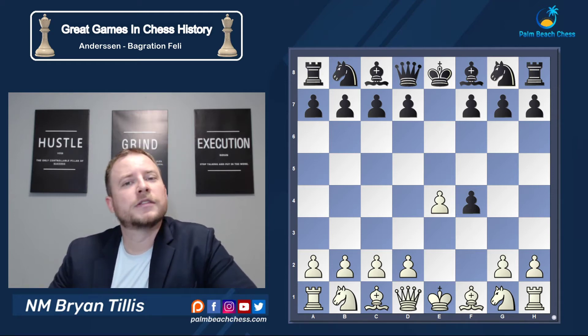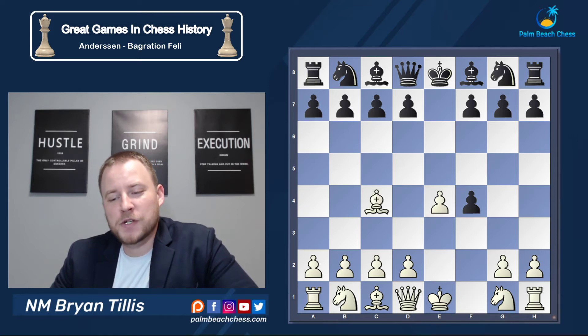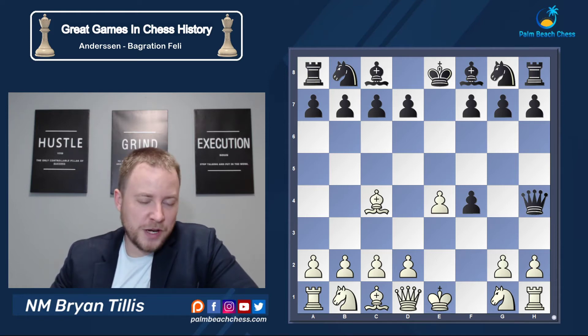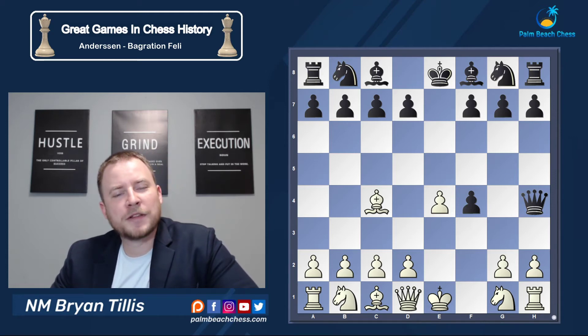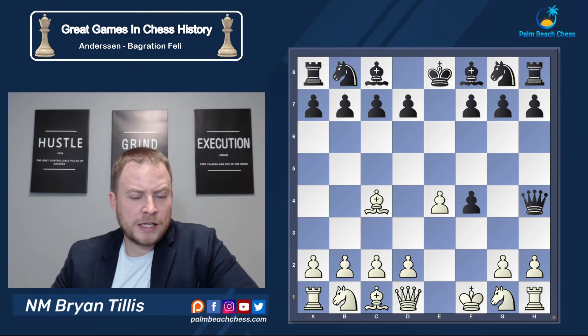How much is material worth? That question is the reason gambits have been played all throughout recorded chess history. Bishop c4, and now Queen h4 check — which brings to mind the principle of never bringing your Queen out early if she's going to be kicked around and attacked. King f1 is the best way to get out of the check.